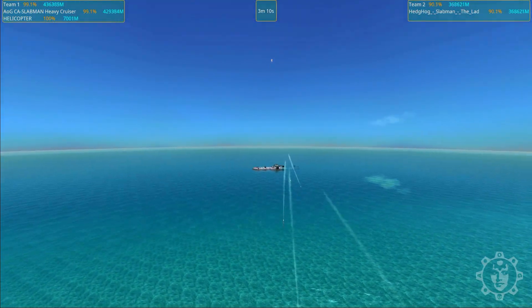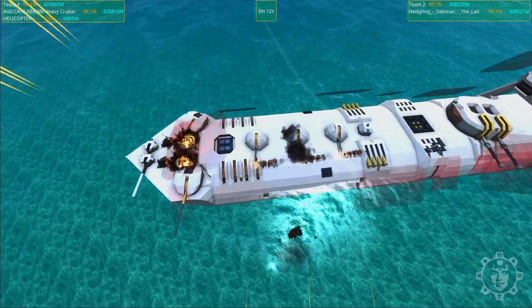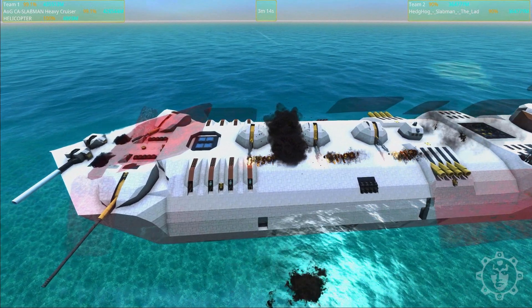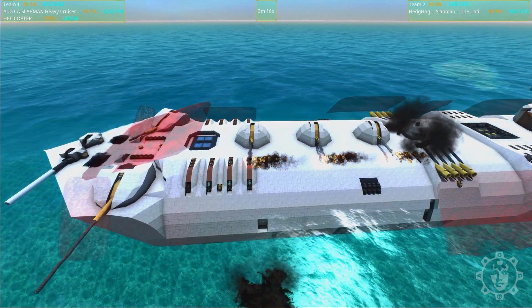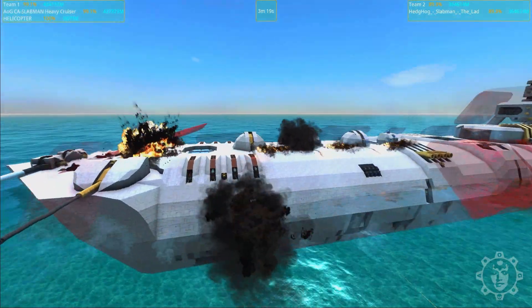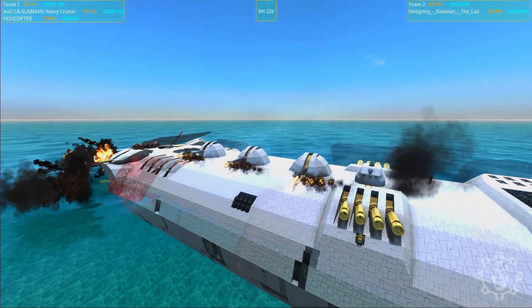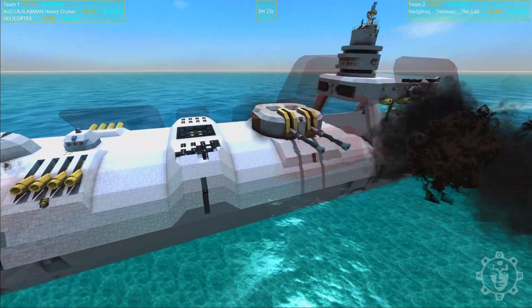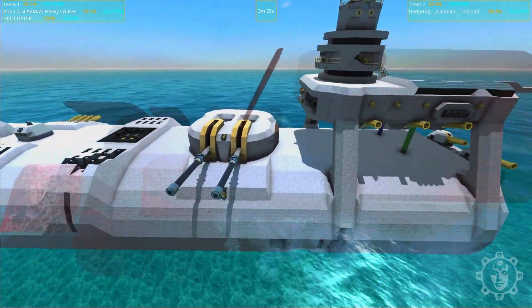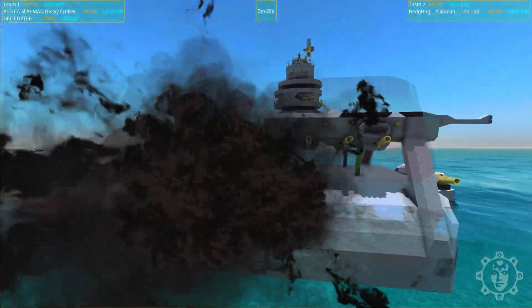Let's go assess the damage on the original Slabman. The three AOG dome 67-millimeter - check in my Teespring store if you want to see the water bottle I modeled these turrets' caliber after. That sounds really weird, but it's also funny. The main gun is still online too.